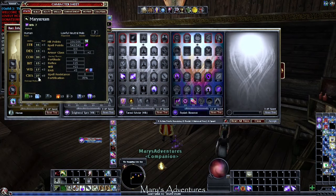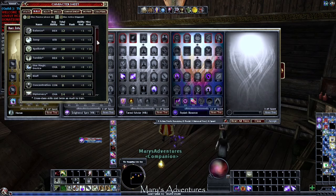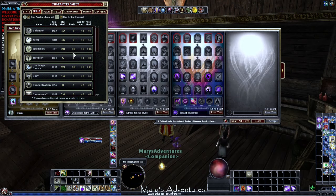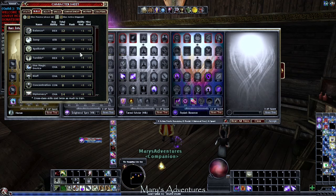Human, main stat charisma, followed by constitution, followed by a little bit of intelligence to get us our skill points. We focus on Use Magic Device — always helpful for your build, especially on the Hardcore League where you're on a first life toon. Our spell damage is fire, force, and light, so all of those go through Spellcraft, so we put points there. We are using single weapon fighting, so we need some balance. And we always like Jump — it's a very useful skill in DDO, as there are a lot of areas where jump makes things a lot easier.